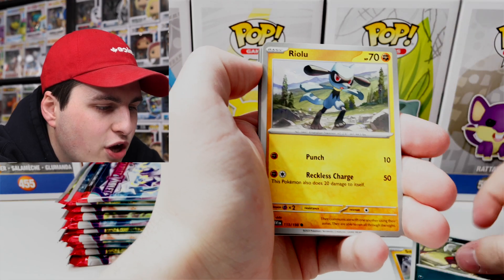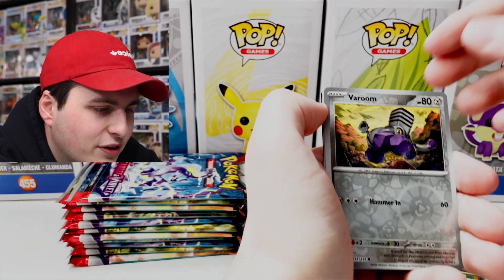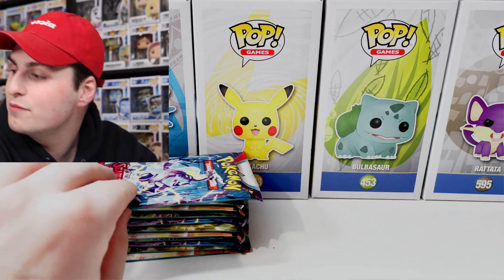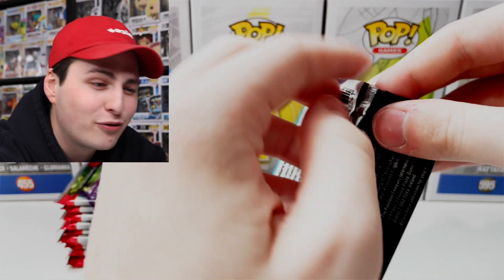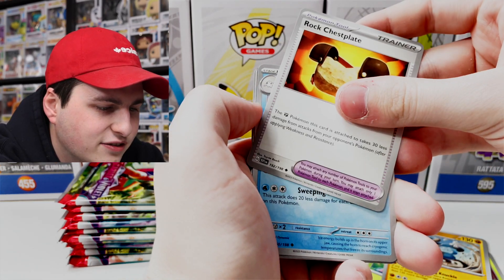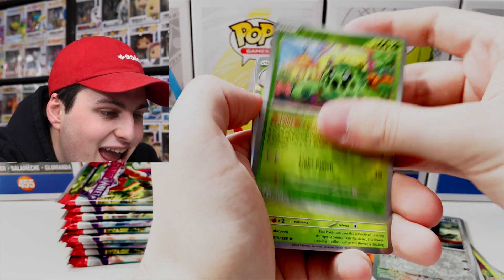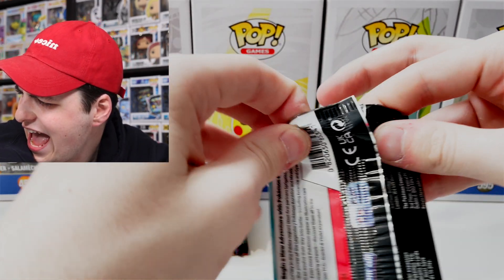We've got Mareep, Silicobra, Bisharp, Riolu, Judge, Floatzel, Miriam, Veluza, and Pineco. And we pulled the Miraidon holo — wait, I said I just pulled the Miraidon! Now I have both a Koraidon and Miraidon holo for this set. Now opening a Miraidon pack after — we're kind of sandwiching the card. Let's find out what we've got with Gogoat, Scatterbug, Shuppet, Sprigatito, Lucario, Rock Chestplate, Crabominable, Starvavia, Cacnea, and Meowscarada! Everybody, we are down to 10 packs.